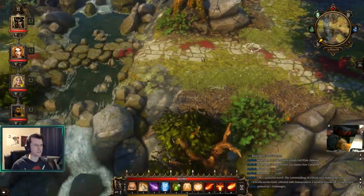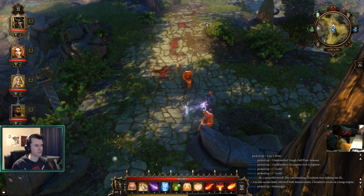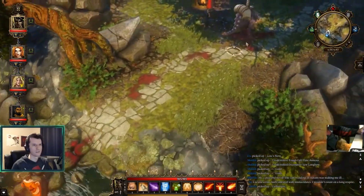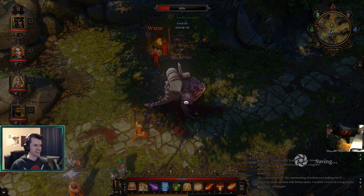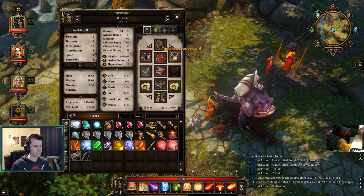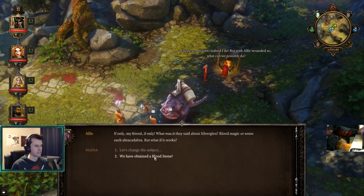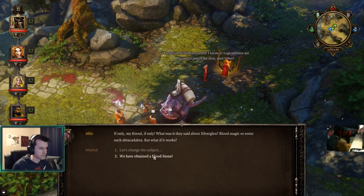I think we can do this quest now - right here, now that we've got a bloodstone. That didn't immediately lose its charge once we picked it up. She's soaking up his blood. Bloodstone, as powerful as it is - damn it. I would've reloaded if I didn't have to. Blood magic, a bloodstone.